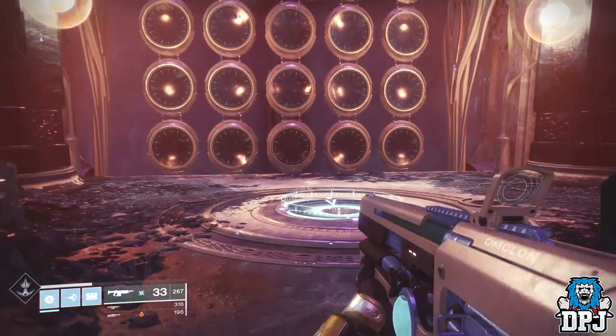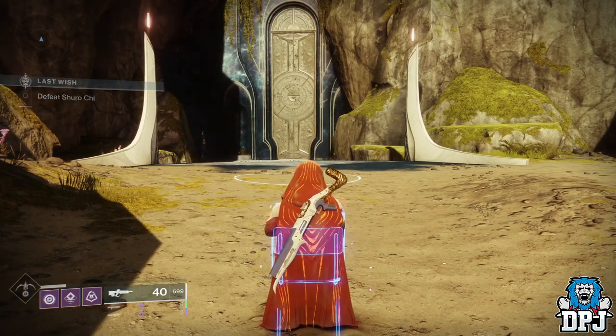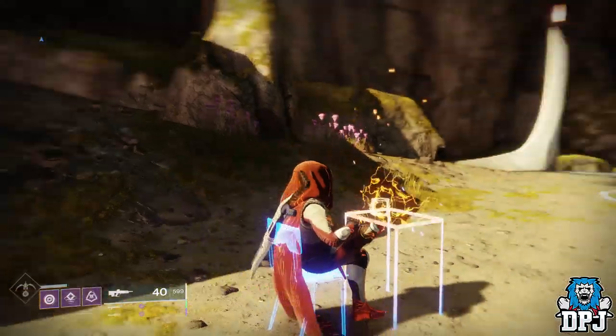Once here, enter the code you see on screen now. Once you've entered this code, stand on that centre plate. You will then be teleported to Shuro Chi where you will get this done.